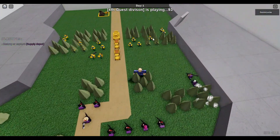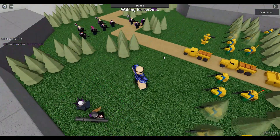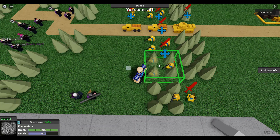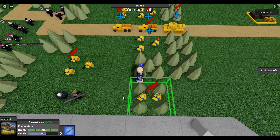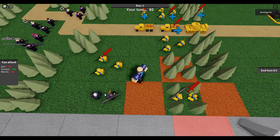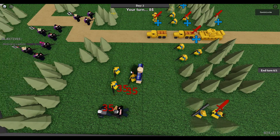We can obviously tell that there's a threat. Now, to deal with threats, you just need to pretty much click on the bottom left corner over here. Because if you're within the range, you'll be fine.